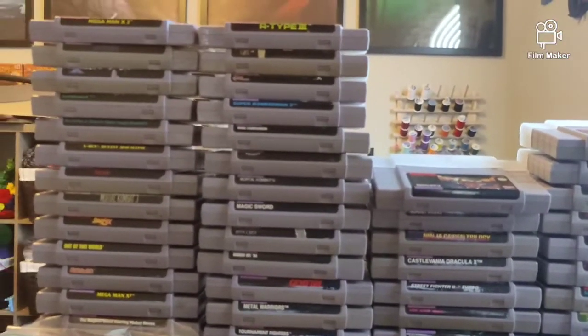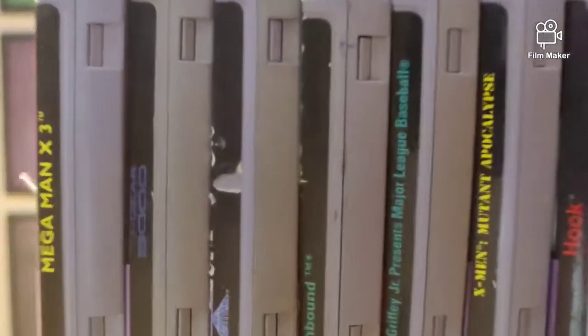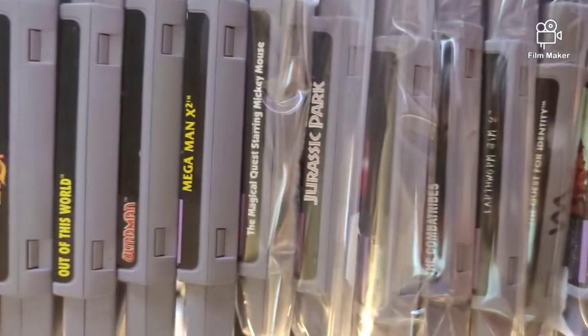You can kind of see behind me all the SNES games. We'll start by showing you the list — I think there's like 120 to 240 games right there. Let's flip this around. Here's all the games: our first row starts here. I know it's gonna be hard to see some of them, but there's a lot of games, about 120 to 140 of them.